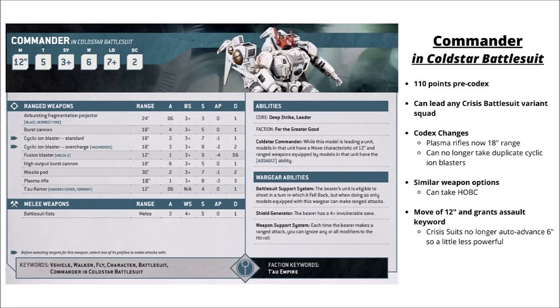The other generic commander option is the Cold Star Battle Suit. This gives a 12-inch move and confers the same onto the Crisis suit, making them go extra rapid — maybe the one to go for if you're planning to start the unit on the board. He also gives all the weapons the Assault keyword, which could have them moving up to 18 inches total. He gets the option of the High Output Burst Cannon — basically two Burst Cannons worth of firepower at 8 shots, Strength 5, AP 0, Damage 1. He could be a great one for Jump-Shoot-Jump in Retaliation Cadre with his big 12-inch move.